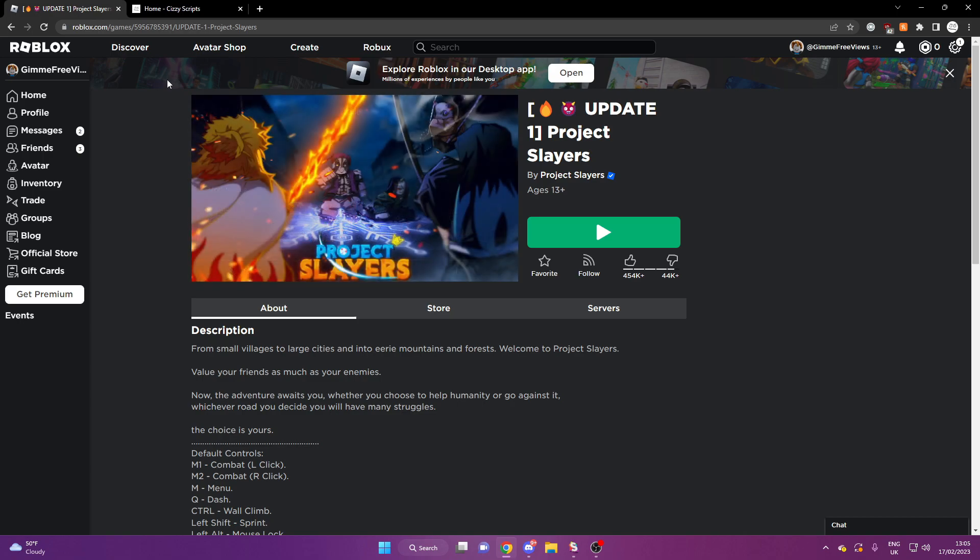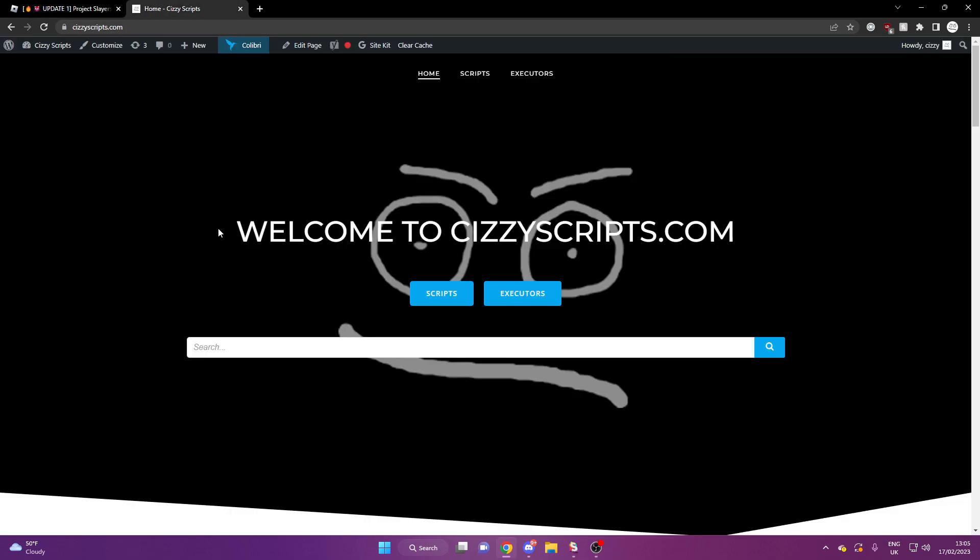What you guys want to do is head on over to the link in the description that will bring you to my website, CizzyScripts.com. From here, make sure you have an executor. If you guys do not have an executor, there are free and safe to use ones on my website on the executors page. I have showcased a lot of these on my channel and you can go find one that will show you how to install it without getting any viruses.